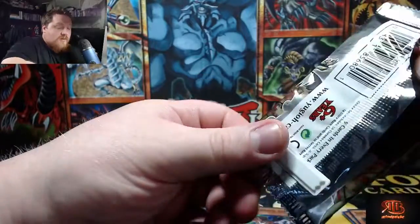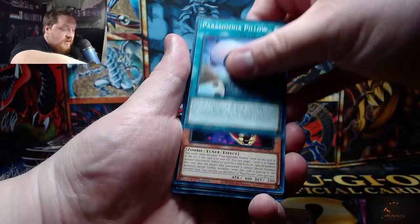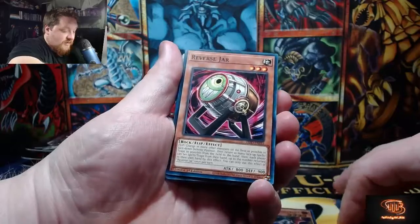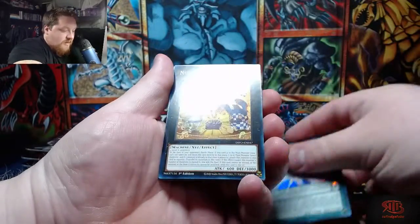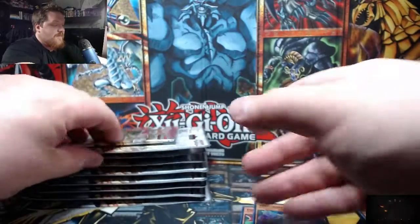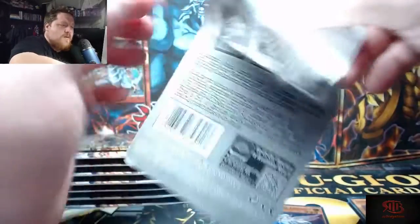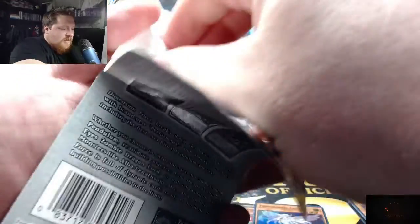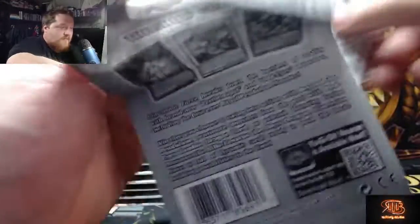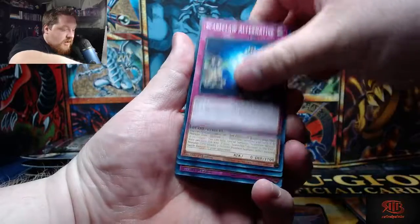We've pulled a couple of Ghost Rares which is awesome — we even pulled the Ghost Rare from a Monster Box, which is obviously super against the odds because there's nothing guaranteed in that, you could get absolute dog water. There are some really cool Starlight Rares in here; I think I only saw two — correct me if I'm wrong — and the pre-sale value of both of them were like $300 to $400, which for a Starlight Rare seems on-brand because they are extremely hard to pull.